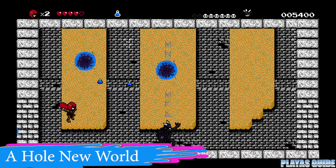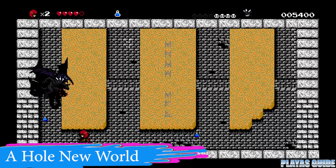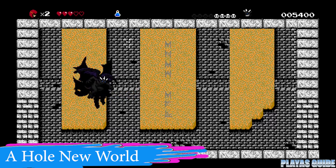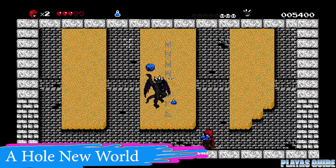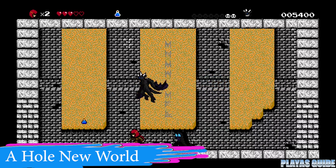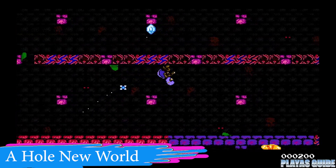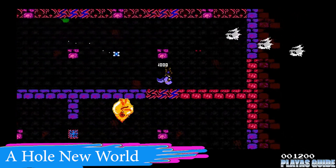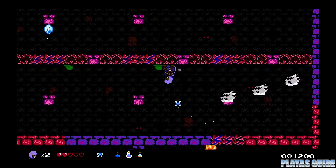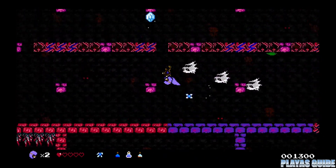You're going to be traversing through several side scrolling stages with boss fights and mini boss fights. Each stage you gain a new power-up that helps you through different areas in the next stage — either defeating enemies quicker because they're weaker to those power-ups, or accessing different areas within that stage. This is a pretty good one, and I think you can get it pretty cheap.